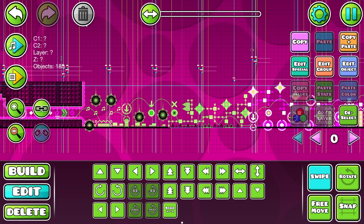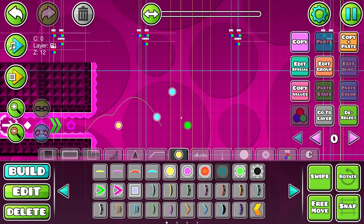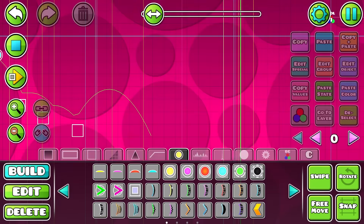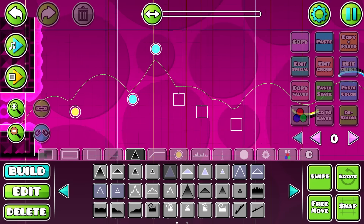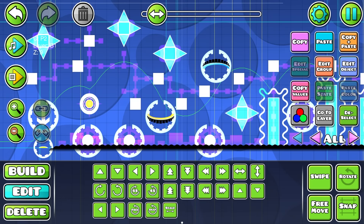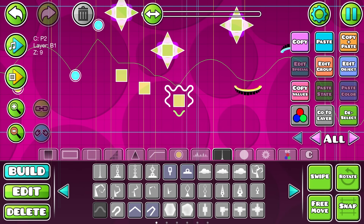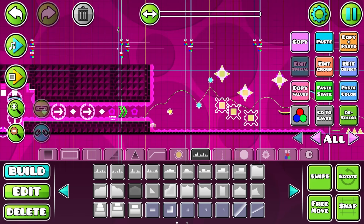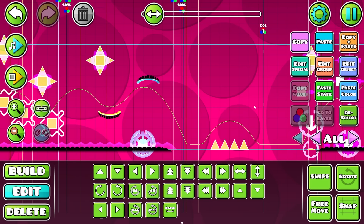Now we can actually make some gameplay based off of this. I gotta remember this is gonna be easy demon - I'm an easy demon connoisseur, I know how to do this. What if I do like a four-times spike jump there? I feel like that'll fit pretty well. It's not buffing it too much right now but it syncs up a little more. The decoration doesn't seem too crazy either - all it is is these swirly things I don't really utilize that often, but they look pretty cool.